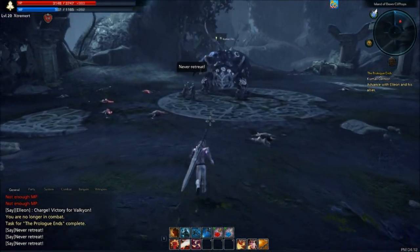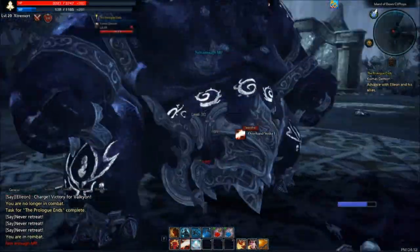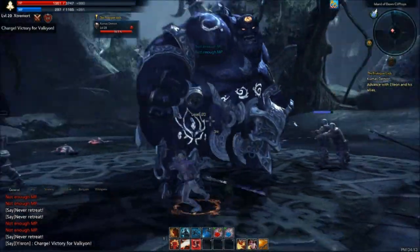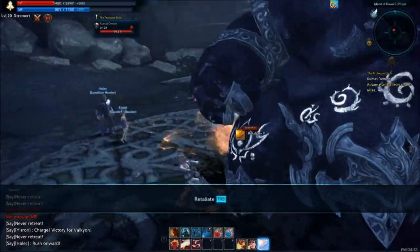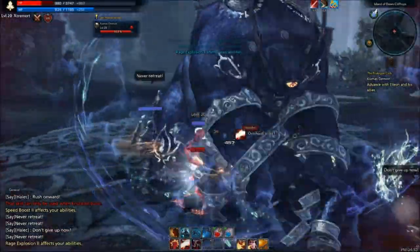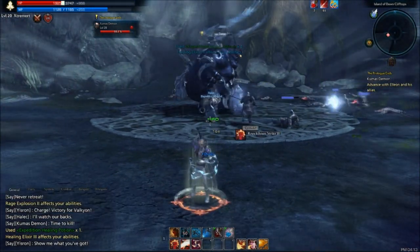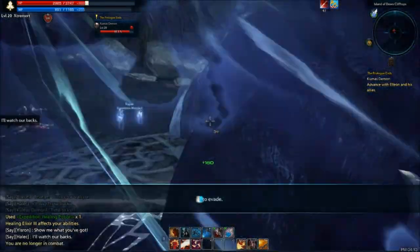Kill this dude quick. Wow, he's kicking my ass. This is very weak. I need some health here. I think it's F5. And F2. There we go, got my health back. Thank you. Juked.